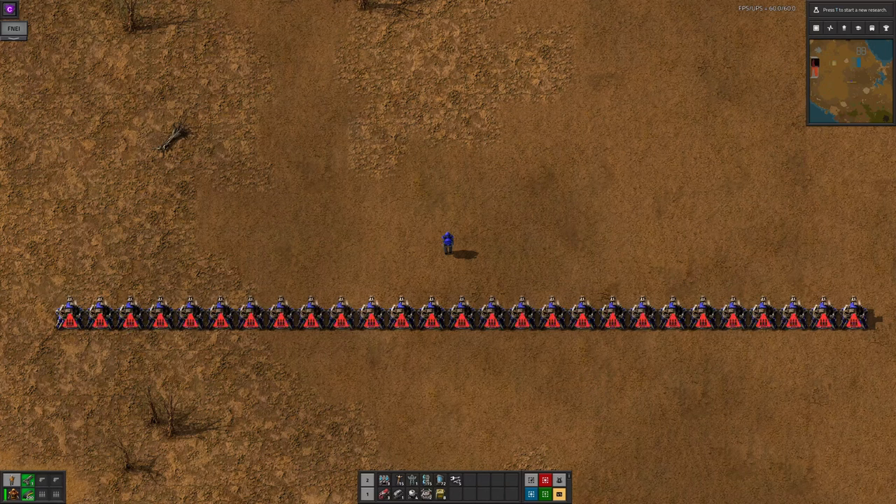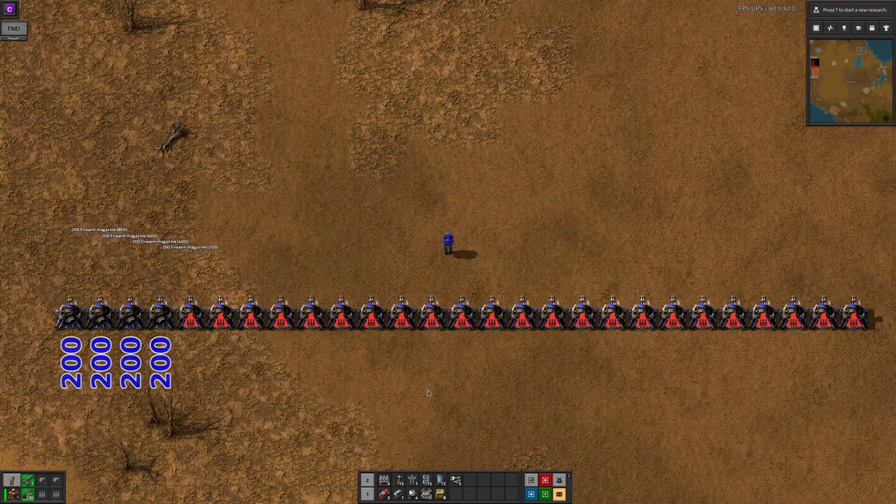Trying to load machines by hand is all very well, and you have a few choices. You can control-left-click-drag across them, in which case you put a stack into each one until you run out.